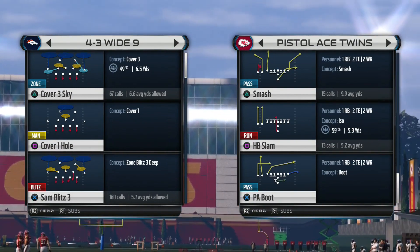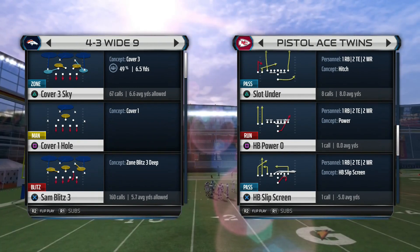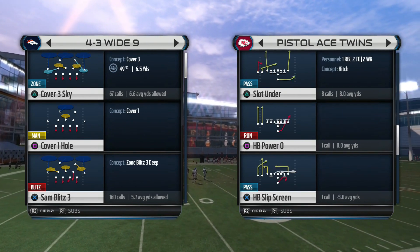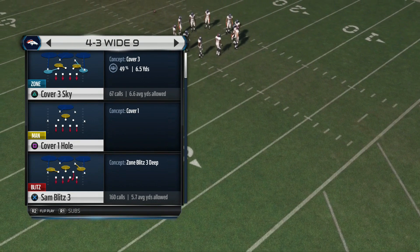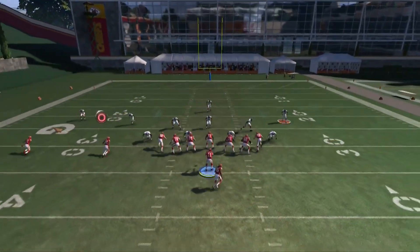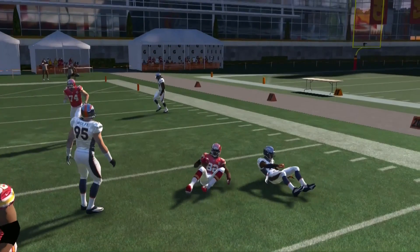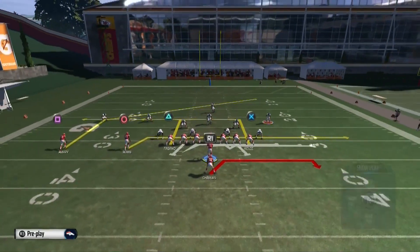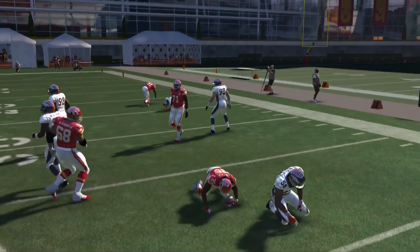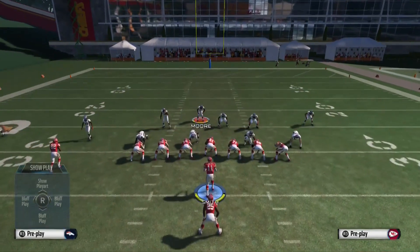Now we're going into Pistol Ace Twins. The plays we're looking at are the halfback slip screen, the drag, PA FL Stretch, PA counter waggle, and smash — which is our cover two invert beater. For the halfback slip screen setup, drag your slot wide receiver — whoever that is — and you can hit the joker for some nice yards. Or if they user the middle of the field, go ahead and hit Charles.